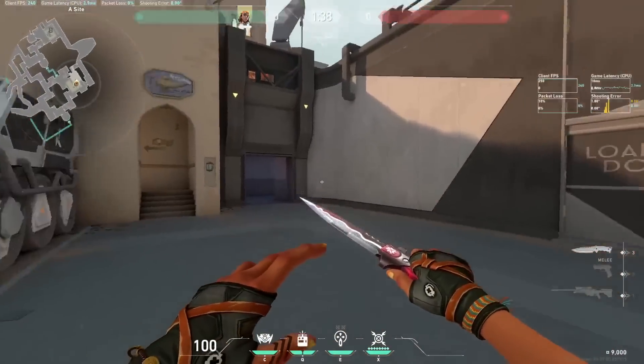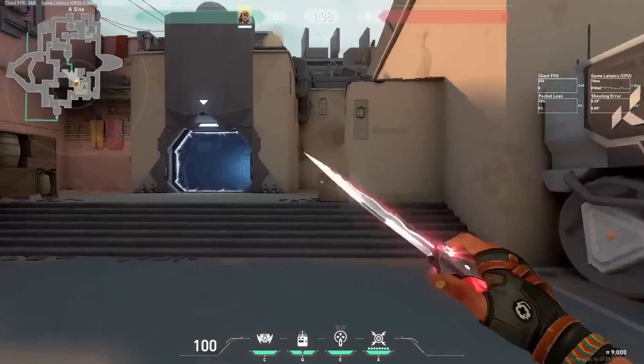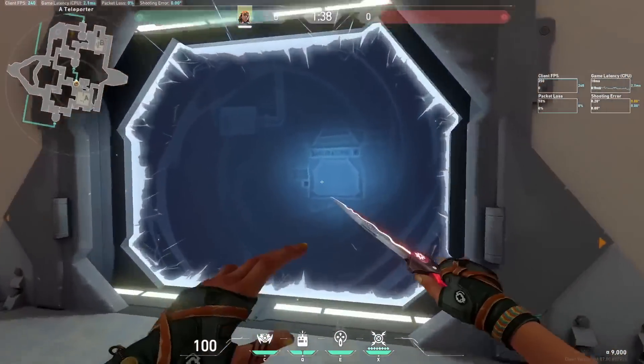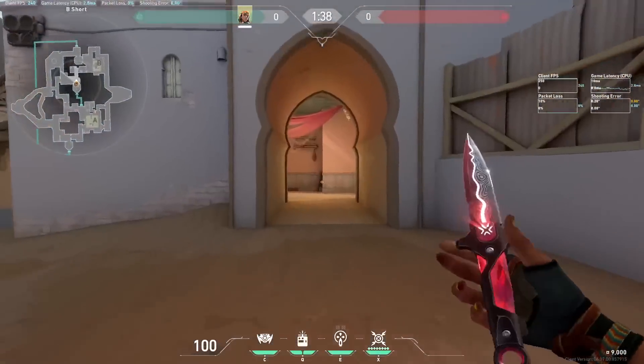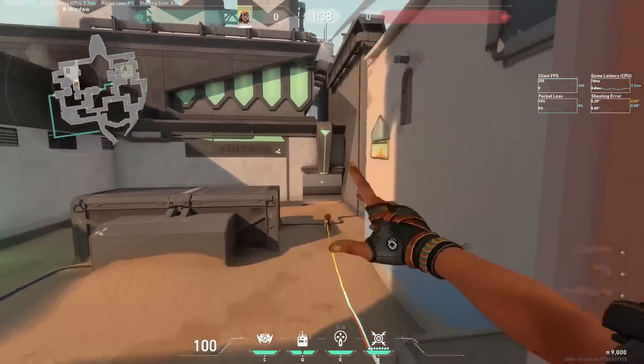You got less corners to clear with a flatter wall, which completely changes the way you defend and attack a site. And it doesn't really end there. Even after you go through the teleporter, you got the wider doors as well on B site, which again changes the way you double peak or hold the door.